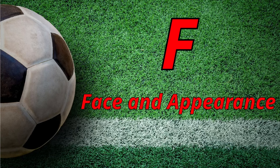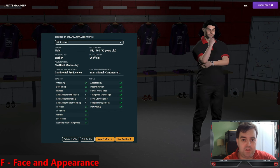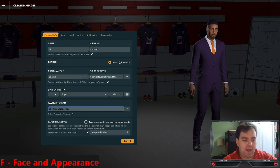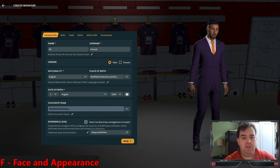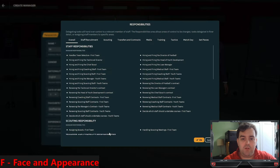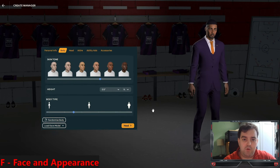F is for Face and Appearance. Now the game is set up, it's time to set up your manager. You should only have to do this once, but you can create as many different manager profiles as you want. One important thing to note is the Experience Level option - if you're brand new to the game, keep it ticked. If you're experienced, you can untick it to choose your preferred style and formation. You can also set staff responsibilities before you enter the game so they default to your preferences.